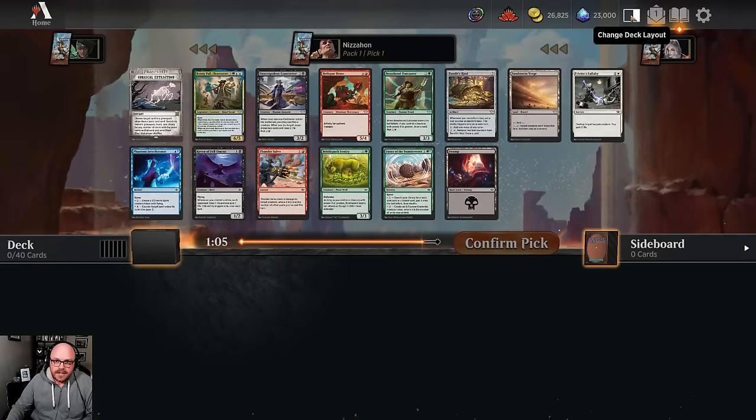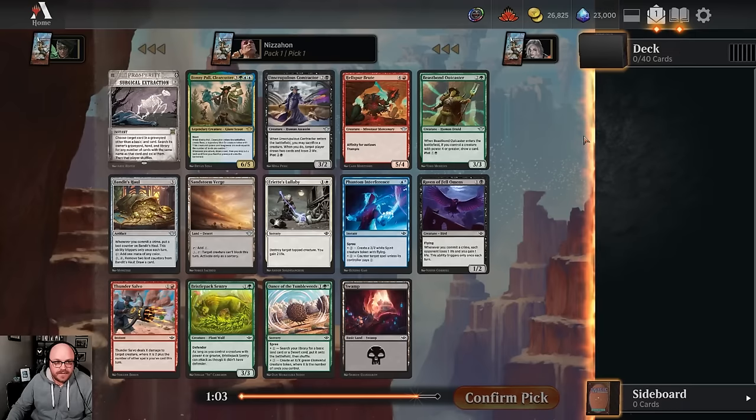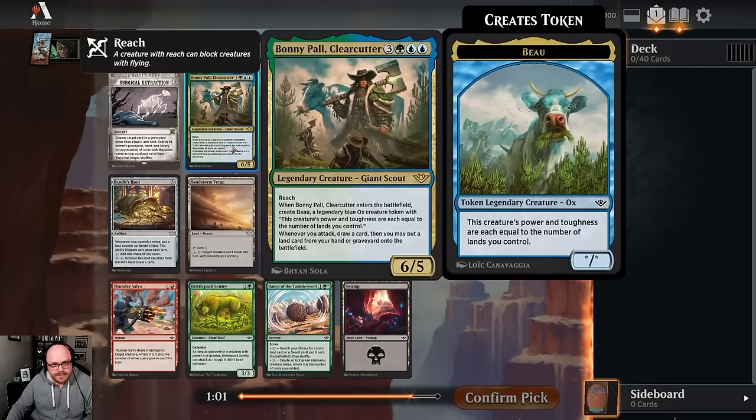Hello everyone, we're doing another Thunder Junction draft. We have a pretty easy first pick here because this is just one of the biggest bombs in the format. You want to try pretty hard to play green-blue if you get her, but you can play blue and splash green and still play her. Harder to do it the other way around because of the double blue, but she's nuts. Six mana for two six-power creatures and a whole bunch of upside on top of that.